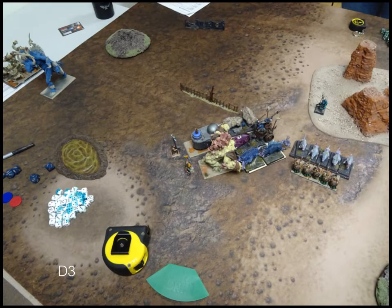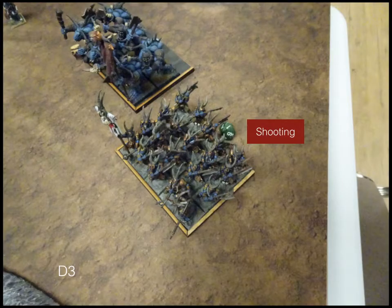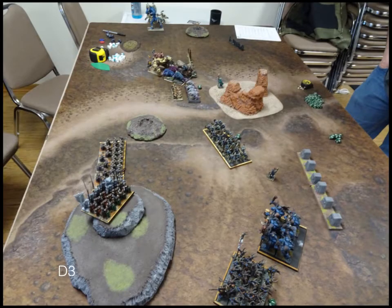Turn 3 — see if the Dwarves can pull something out. On this side we do a double charge into the Stampede, and the Rangers charge the front of the dogs. Over here we're still just hanging back. We do our shot with the Boomstick — doesn't accomplish much. We hit the dogs but don't do enough damage. In the end we really whiff on the Stampede. The combined effort of both my Greater Earth Elemental and the Tank only ends up doing like 6 damage. It was just abysmal.